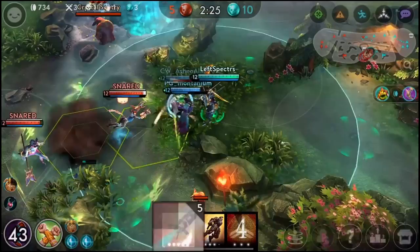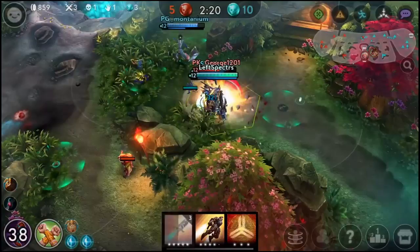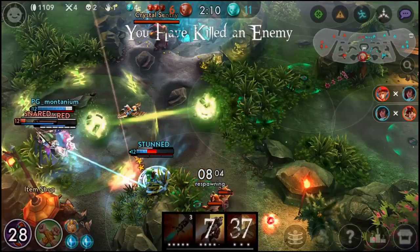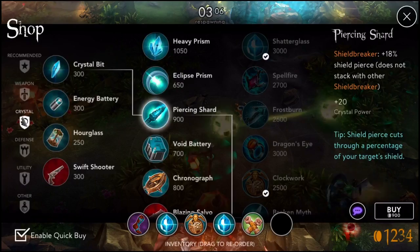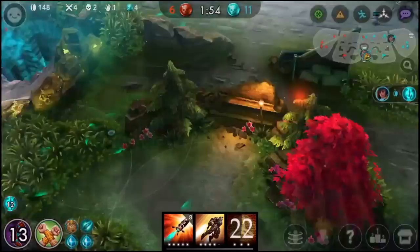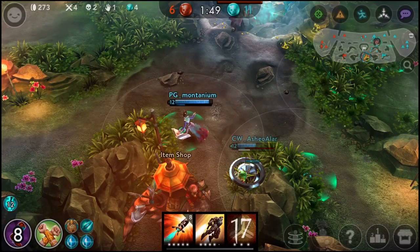The only real way that you could pick CP Baron on B-side without last picking it would be if they first pick something that you know is a jungler, like Krull or Samuel. There aren't very many options there, so I recommend against picking Baron second on B-side. You want to do it third on B-side, so they don't have any chance to counter it with an assassin. So if you see something like Taka, Koshka, Idris, or Reza go over to the other team, that's not the time to pick Baron, especially not CP Baron.